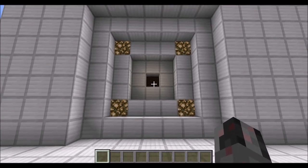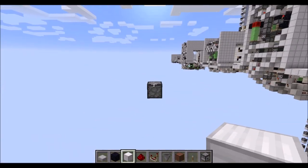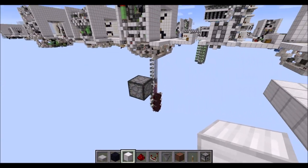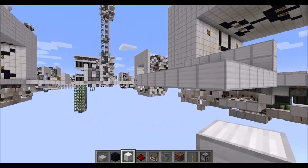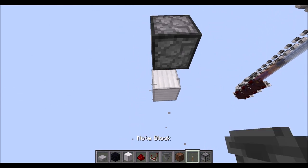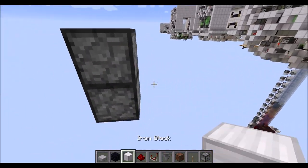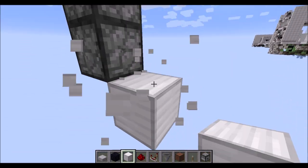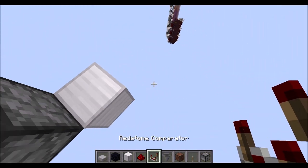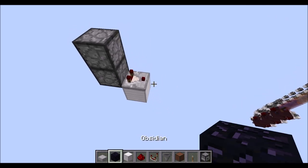That's pretty much all you're going to need, so let's quickly show how to build this door. The first step is marking the center of the door with a dropper facing downwards right at the floor level. Then below that we need another hopper facing upwards, so basically we have two hoppers facing each other. Then we need a block diagonally there, and a comparator towards the right side taking an output from the lower hopper and dropper.